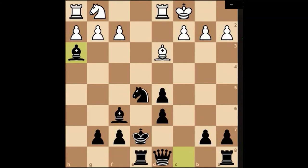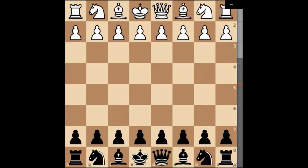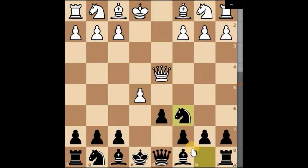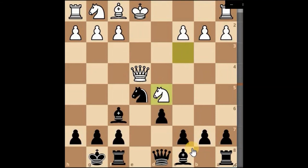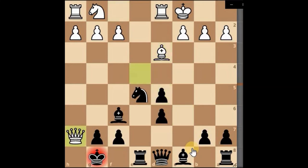That seemed to happen quickly — let's take a look. Developing your pieces is key. Working your pieces together is especially important if you're bringing your queen out early. The queen has to be doing something devastating to stay out there by itself; otherwise it should retreat back toward its king's safe zone, protecting itself while the other pieces develop.